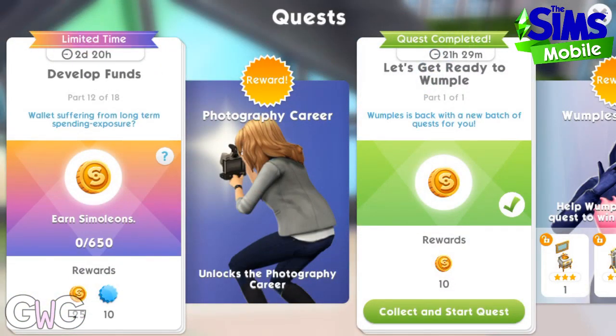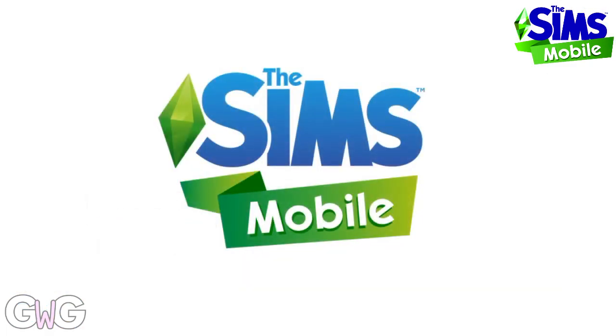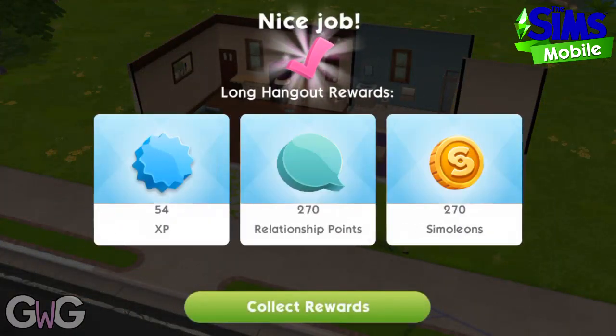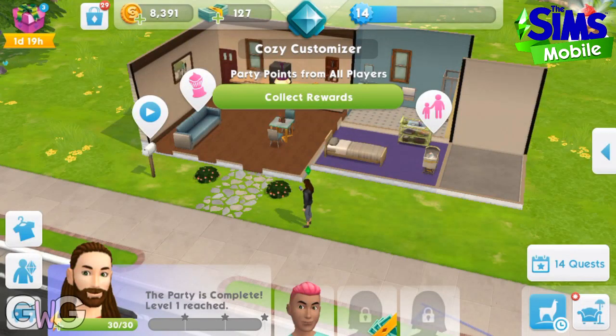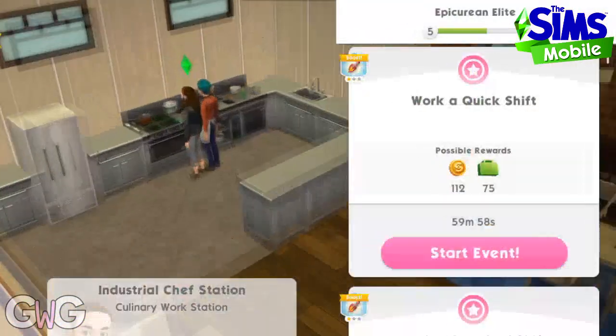Part 12: earn 650 simoleons. Again we need to complete some events to earn those simoleons. Neil has already completed a long hangout so that's 270 simoleons straight away. If you can have a Sim on the previous task — the Photo Fashionista — and then have one Sim doing a long event ready for this task, that will help.